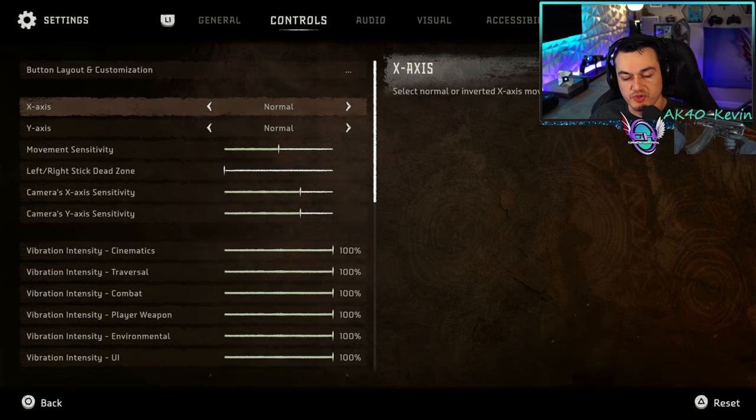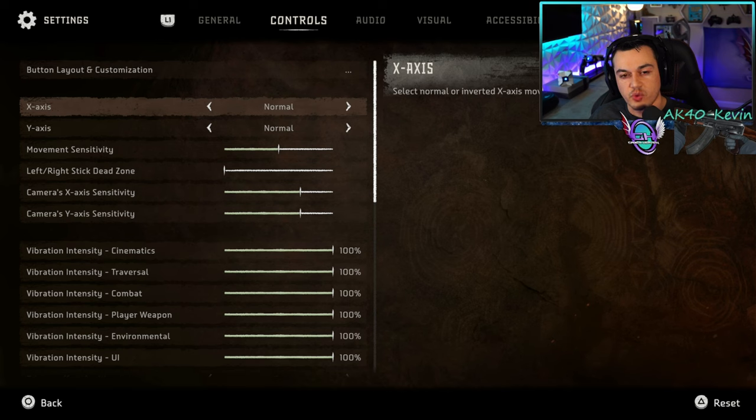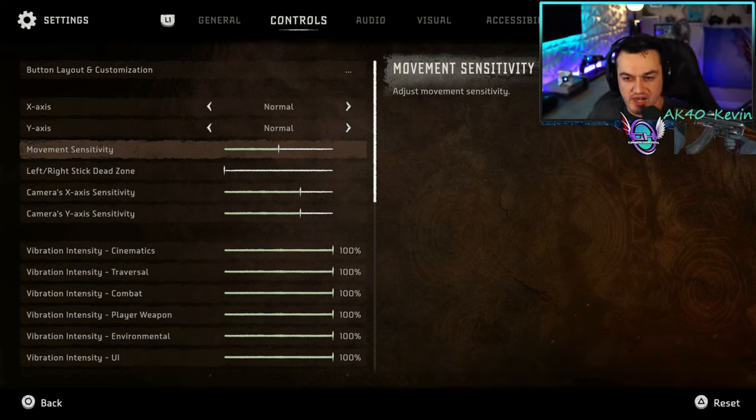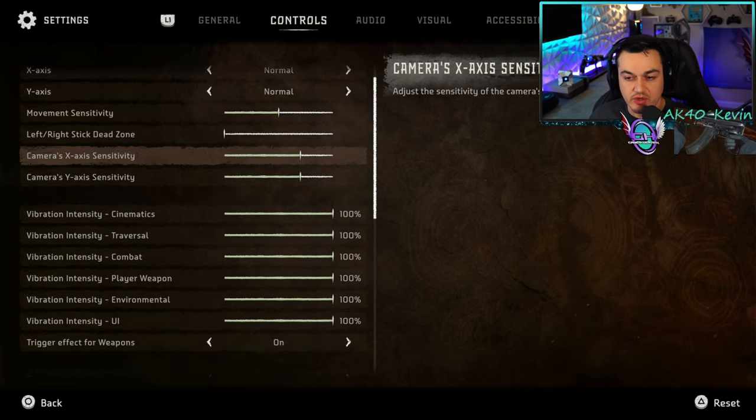Now over to controls. You can invert the vertical and horizontal axis. Movement sensitivity is for the left analog stick — I don't see a need to bump this up. However, with the right analog stick, which is your aiming, I do have the horizontal and vertical axis bumped up two clicks above default.